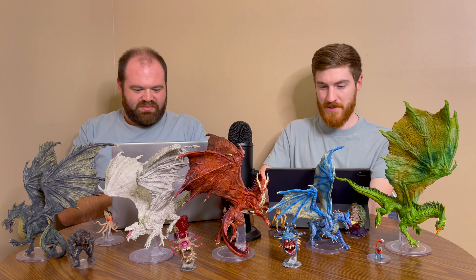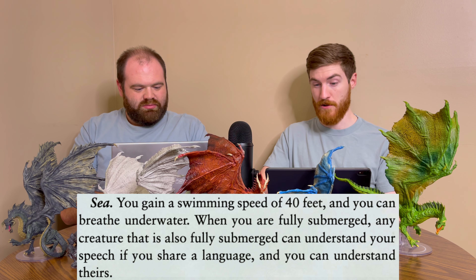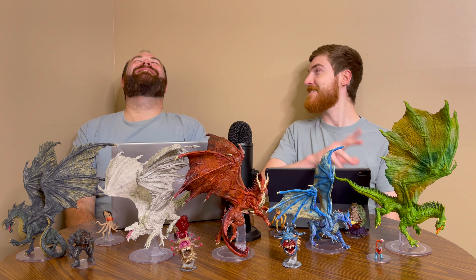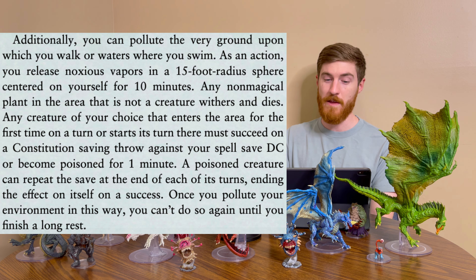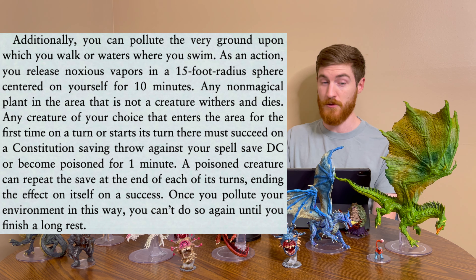The sea hag option gives you a swimming speed of 40 feet and the ability to breathe underwater. When fully submerged, any creature that is also fully submerged can understand your speech if you share a language, and you can understand theirs. Additionally, you can pollute the very ground upon which you walk or waters where you swim. As an action, you release noxious vapors in a 15-foot radius sphere centered on yourself for 10 minutes. Any non-magical plant in the area withers and dies. Any creature of your choice that enters the area or starts its turn there must succeed on a Constitution save or become poisoned for one minute. A poisoned creature can repeat the save at the end of each of its turns. Once you pollute your environment in this way, you can't do so again until you finish a long rest.